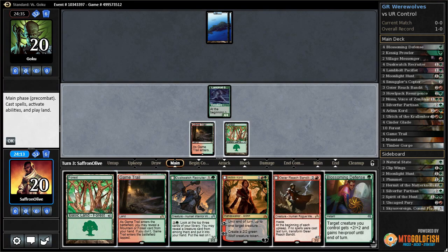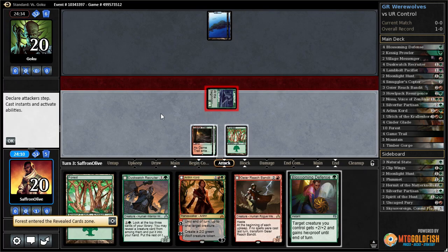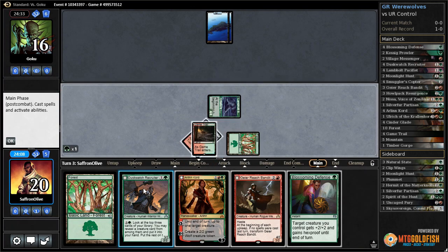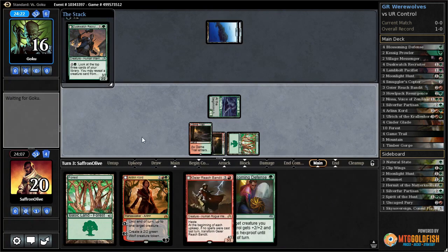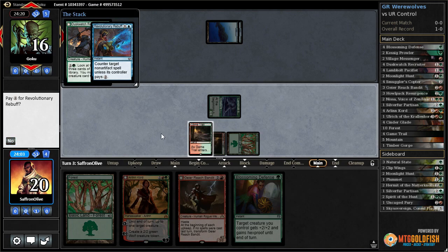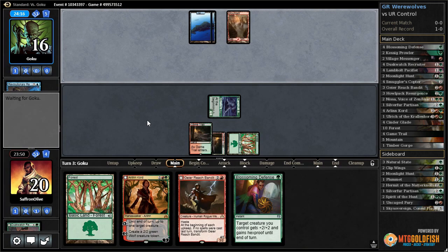We get to flip Pacifist — game trail reveals forest, get in with Pacifist, then play Dusk Watch. Opponent must have Revolutionary Rebuff — yep, there's the rebuff. That's fine. We'll pass the turn and leave up our Blossoming Defense. There's a mountain, so this might be a Dynavolt deck.